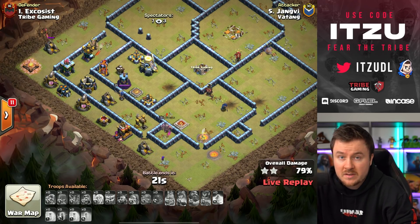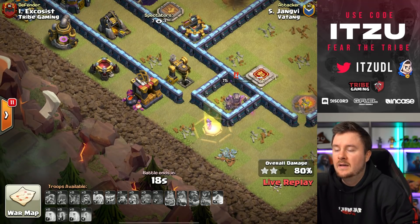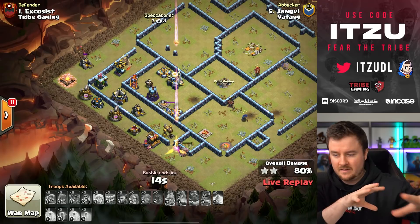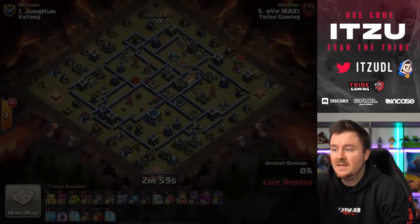That tornado rotated everything away from the entry point, causing the bowlers to be rotated into the town hall — a huge death blow to all of the bowlers.